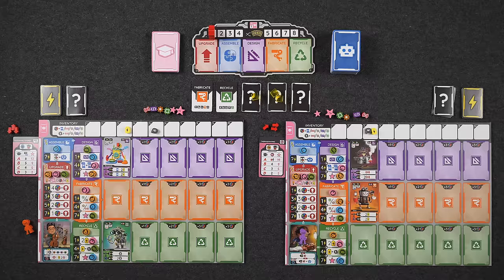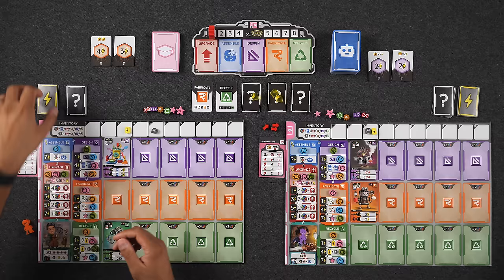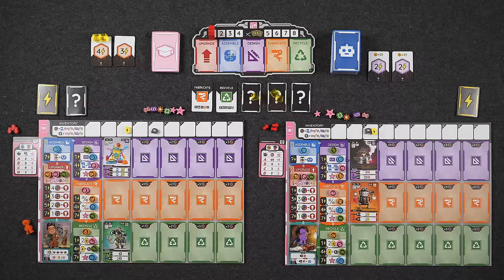All right, round one — we start by drawing our energy cards. These were shuffled. We draw two energy cards each. My cards don't add any cubes, but Naveen's card adds two cubes to something. We now choose the phases we're going to take this round — minimum two, plus any phases we place cubes on. I've chosen my two phases. Ready to reveal? One, two, three — I'm doing upgrade and fabricate. Naveen is doing fabricate and recycle, so his two energy cubes go onto fabricate and will be worth double for him.